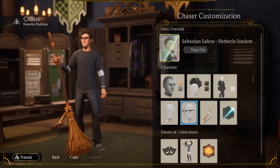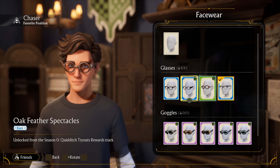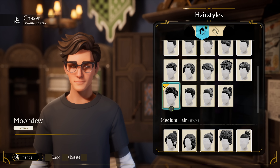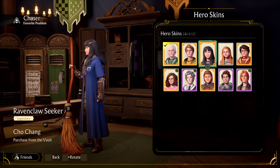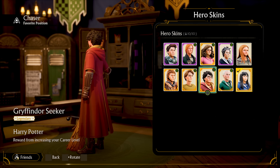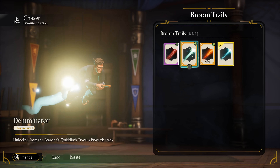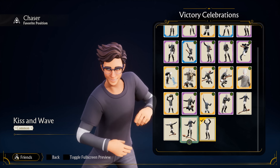With six characters in your roster, you'll have no shortage of ways to express yourself. Each character can be customized to your liking, including their physical characteristics, hair, outfits, hats, wands, and more. Or you can equip any slot with hero skins that let you appear as your favorite Wizarding World characters. In addition to your looks, you can personalize your broom skins, broom trails, goal-scoring VFX, emotes, and post-game celebrations.